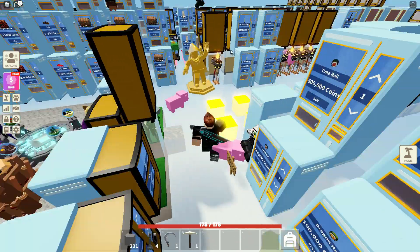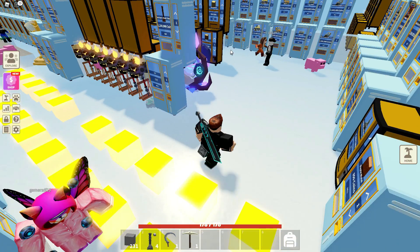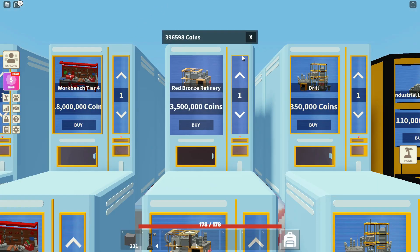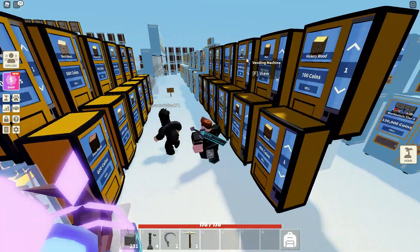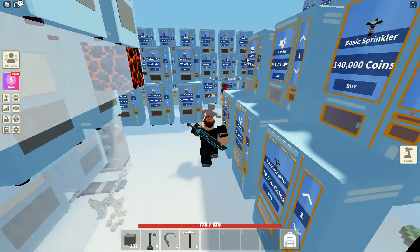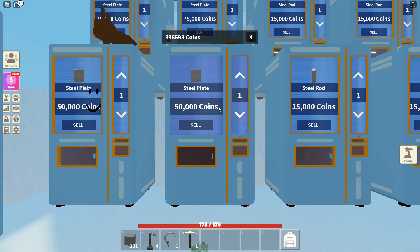They have a DV statue. Oh, here we go — three million? Well, I do have a hundred steel plates, so I can probably sell those for a lot. My selling is $5,000. Okay, let me do some math. I think that'll be enough — more than enough, I think.